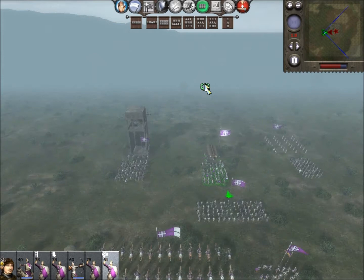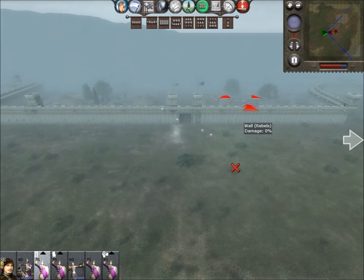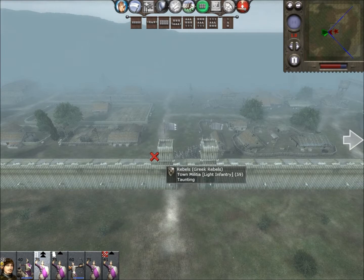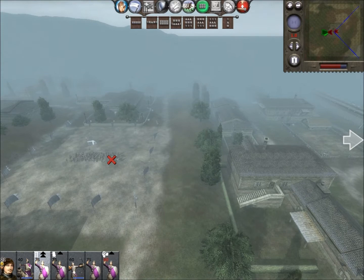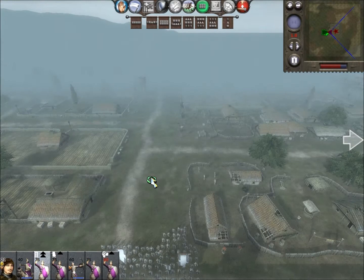Send the ram to the gates, siege tower and ladder to the wall - run that ladder in as quick as possible. Their general unit are archers, so that's pretty good for us. We could just run at them with cavalry and destroy their general quite quickly.